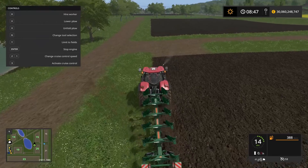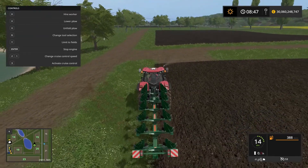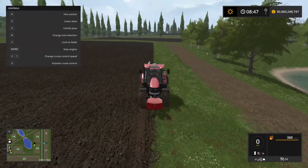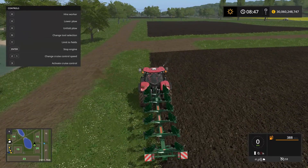Thankfully these two fields seem to be lining up just about perfectly. We want to use the center of the tractor to define where the limit of the field is. Let's open up the Courseplay HUD which we do by clicking the right mouse button.